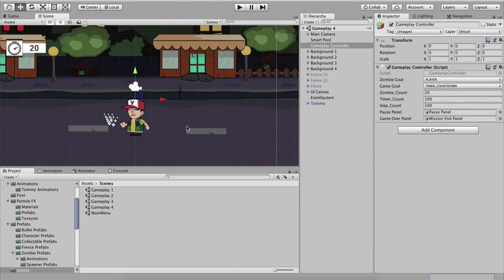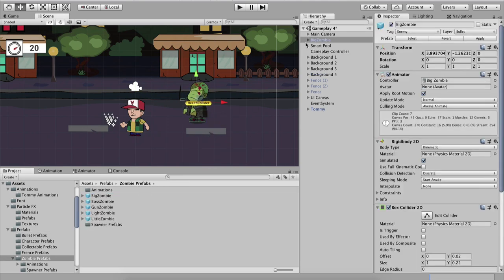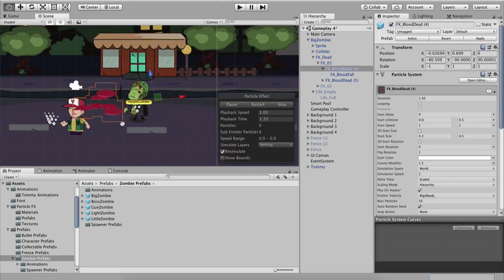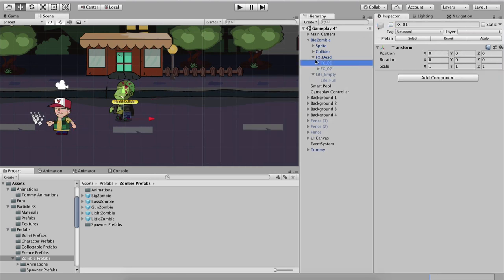Basically that's the gameplay — zombies attacking the player, particle effects from zombies such as blood. I can go here and put, for example, this big zombie, and we can see these particle effects. When I run or preview it, you see we have these particle effects. We will see how to create those effects and also how to work with these animations.